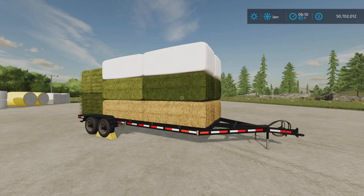Changelog 2.000 completely reworked the auto-loading bale feature to be able to auto load all bales, including all bales from the selectable bale capacity mod from the same author. Now, needing multiple trailers for different bale types is no longer necessary — it's only one trailer now.